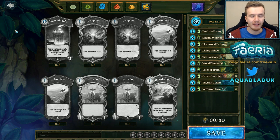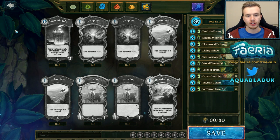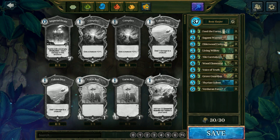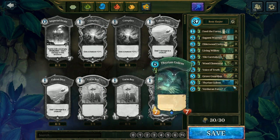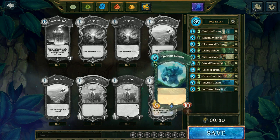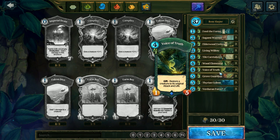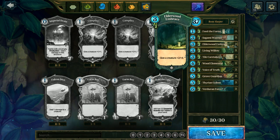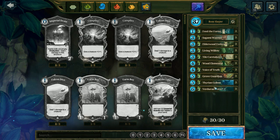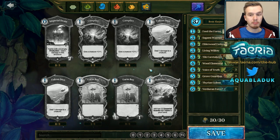Now this isn't the pre-built starter — I've made my own version but it doesn't pack any epics or legendaries. It's mainly rares and commons. We have Feed the Forests, Willows, Farying Golems for some economy. These are your bulky rare creatures. I packed in three Voice of Truth and no Sagami Grove Callers — I don't feel the Grove Callers are necessary in these boss fights, whereas Voice of Truth can be very handy. I've got some Wood Elementals, Tiki Caretakers, Elderwood Embraces, and Sagami Warriors. Nothing too expensive, so all new players can build this list and take on the bosses.